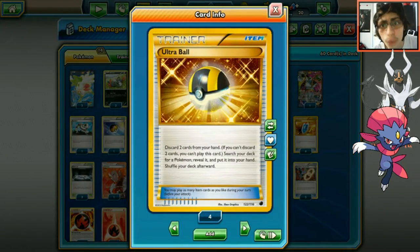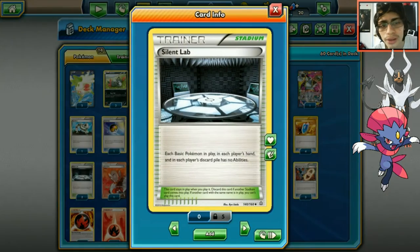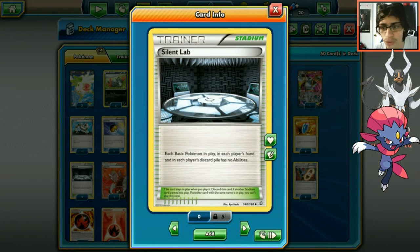For the stadium I went with Parallel City - not Scorcher because you'd have to discard energy. Parallel City is a really good card, shutting down decks like Volcanion, Shaymin, and Vileplume. We run two in the deck. It's good on the first turn too - you can shut down your opponent's Shaymin quickly and slow them down.